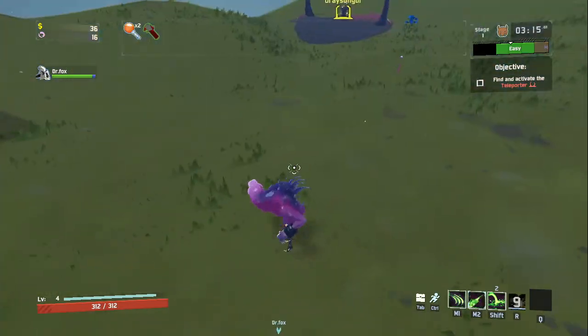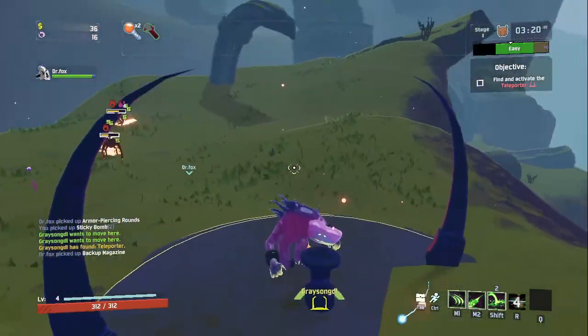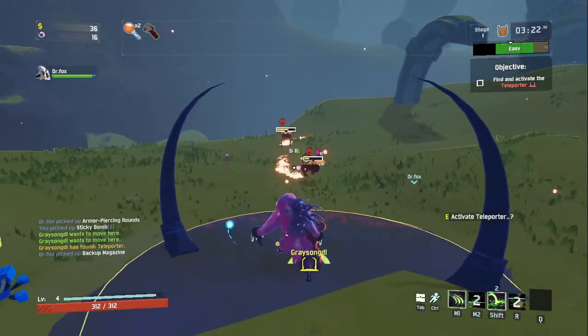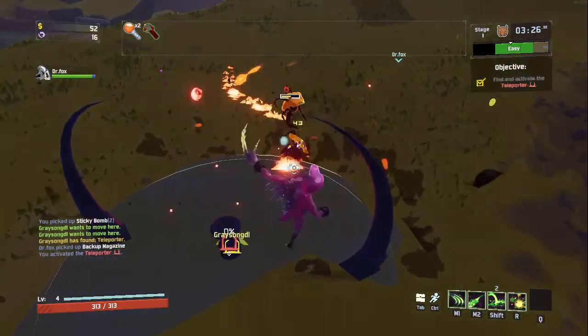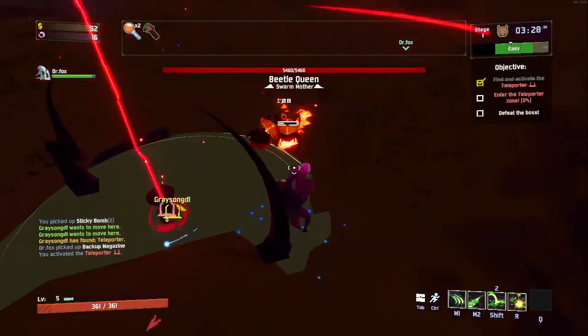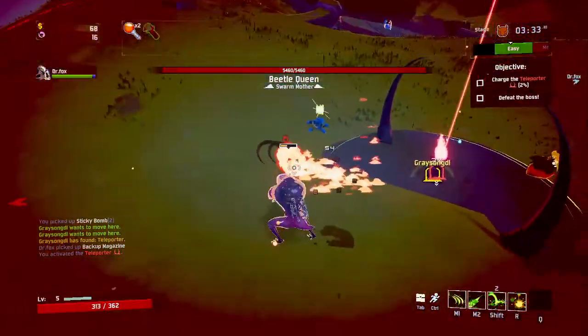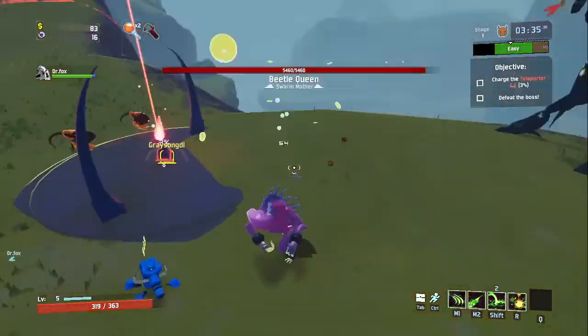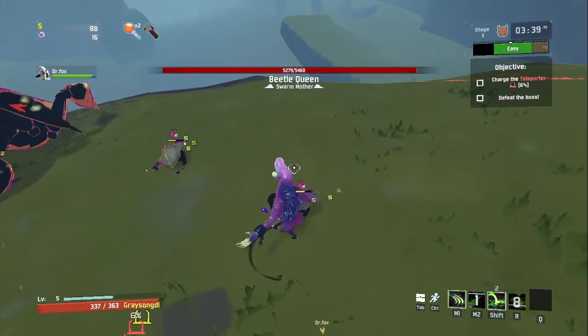Also, I learned how overpowered the leaf item - the lucky leaf item - was. Are you ready for the teleporter? Yeah, where is it? Oh, it's over there. I'm just going slowly. I'm sure the 57 leaf clover is a good item. I just don't really notice its effects because it's kind of like a passive buff.